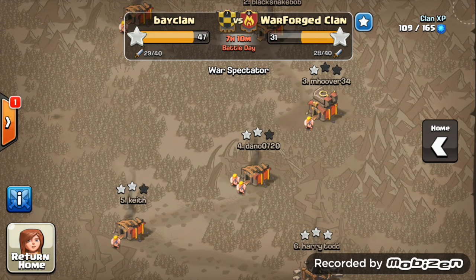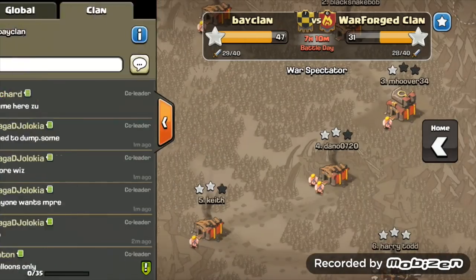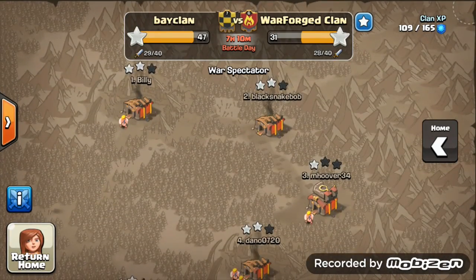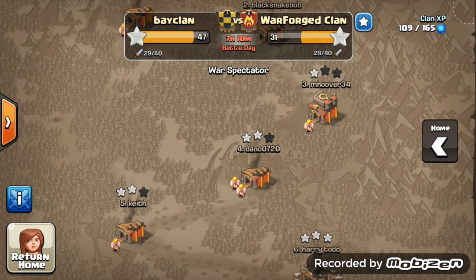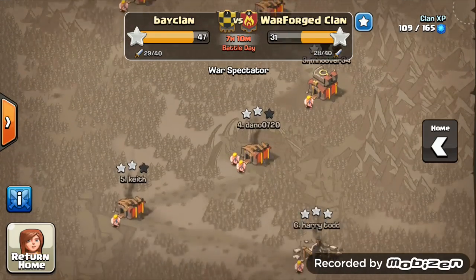First off, we have hit level 7. In our last war against the Canadian crew, we won that of course. This current war against War for Good's clan we're winning 47 to 31, and only using one more attack — so a complete domination.